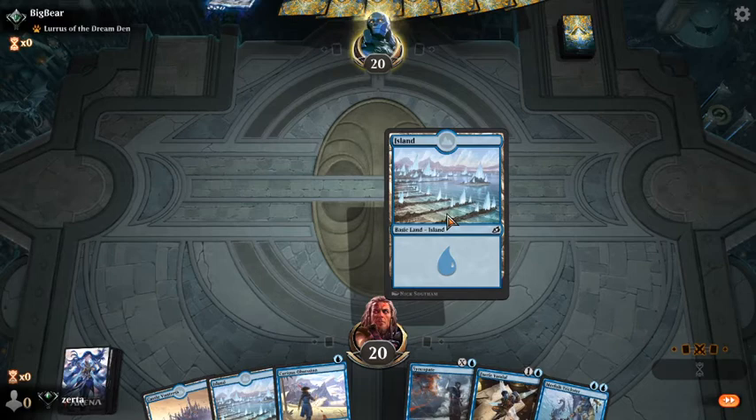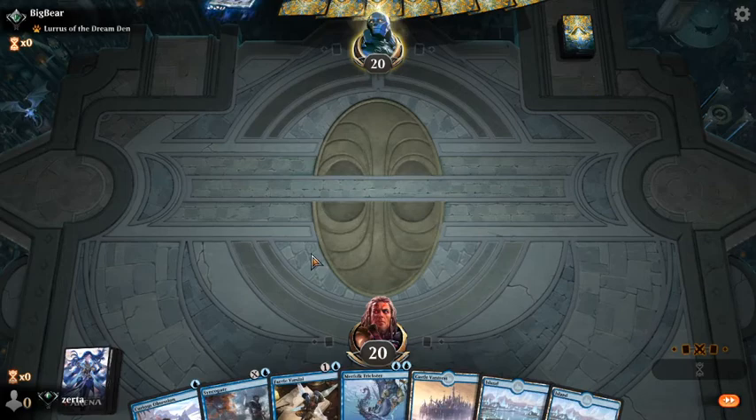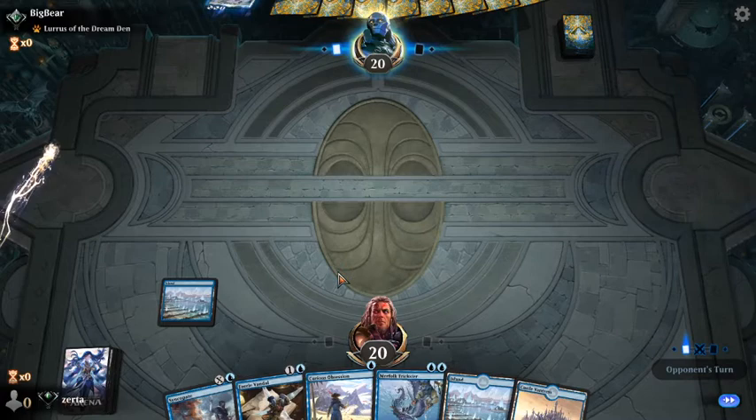We're really hoping this is a matchup against Lurus where we get to turn-2 the Vandal, then turn-3 put the Obsession on it and continue to hit with the Vandal while holding up Syncopate. Growing by 1 power a turn might not seem like a lot, but it does get pretty out of hand pretty quickly.